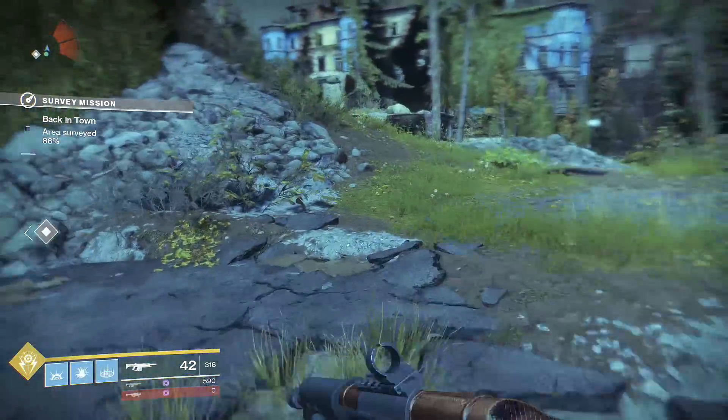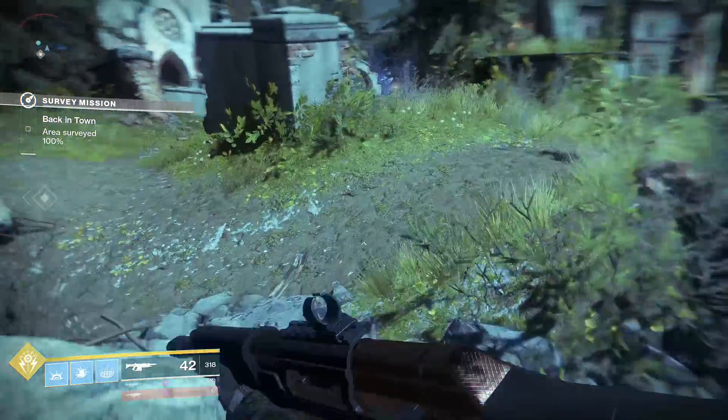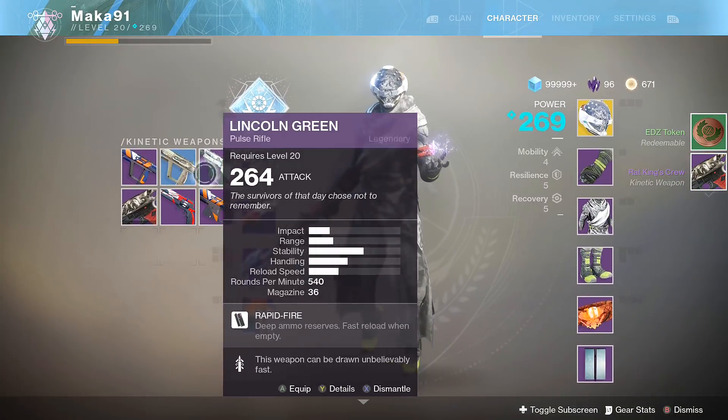The first step will require you to complete three patrol missions. I would recommend just spawning on the EDZ and doing the ones around the church. You can bring up your ghost in order to find them more easily.